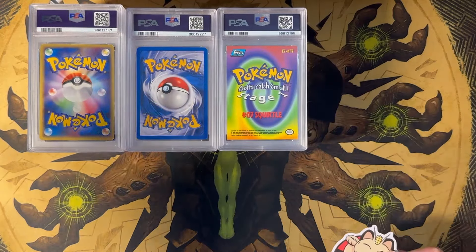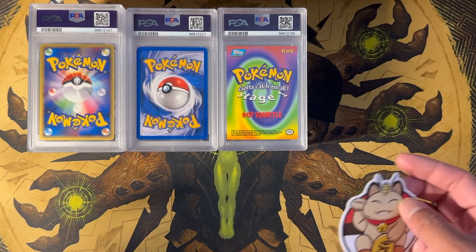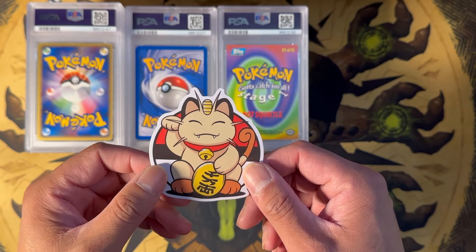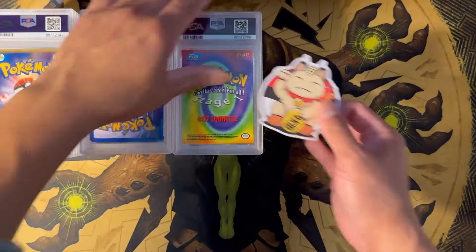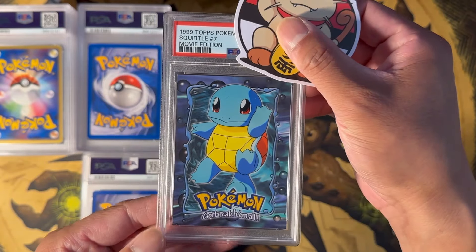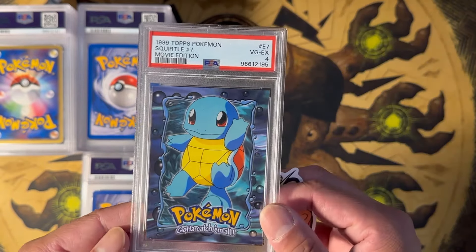All right, so we have two batches. We have 100 cards total. We're going to try to go through this very quickly. We're going to use this Meowth Lucky Charm as a revealer. Let's get started with this first stack. We clearly know what this card is — this is a Squirtle. This is the Movie Edition. This got a PSA 4.